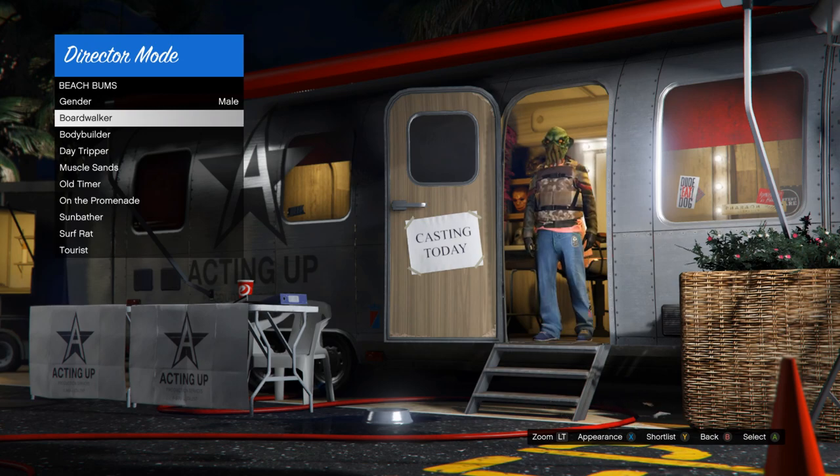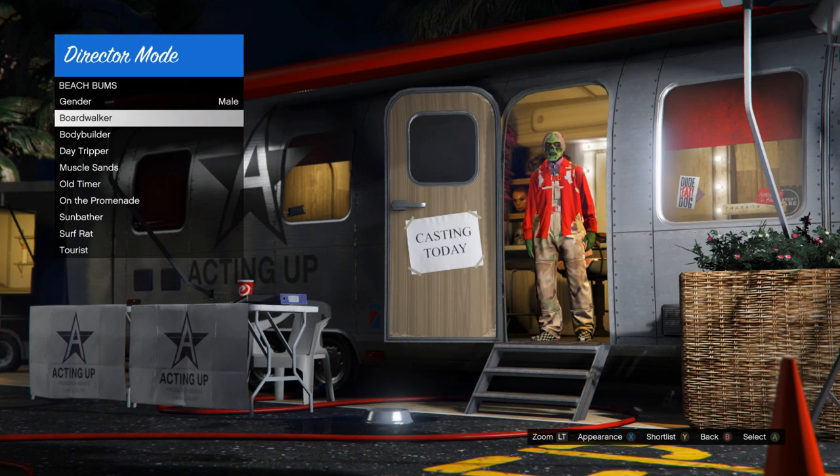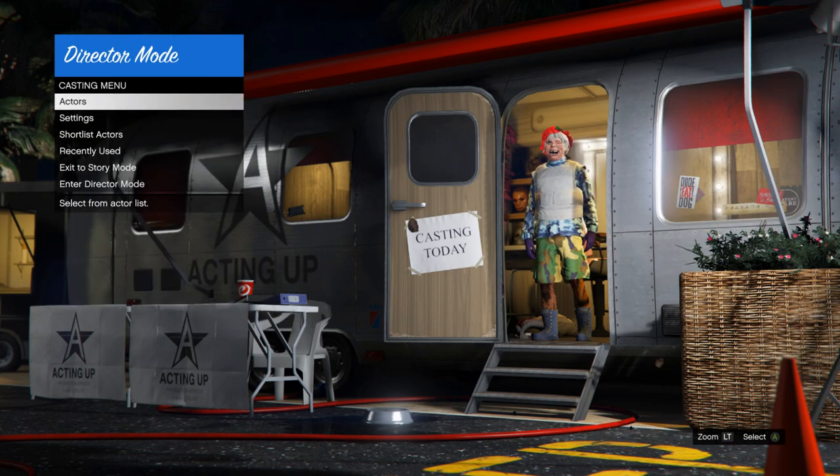If your character doesn't turn into a regular NPC and you're able to go through the outfits, what you're looking for is an outfit that has a Christmas mask on it — and it can't have more than one Christmas component. So if it has a Christmas mask and a Christmas sweater it's not going to work, or Christmas pants — it needs to have only the Christmas mask. Once you find that outfit, hit either Y or triangle to shortlist it.